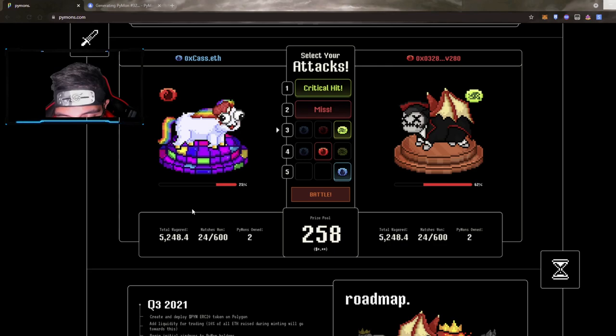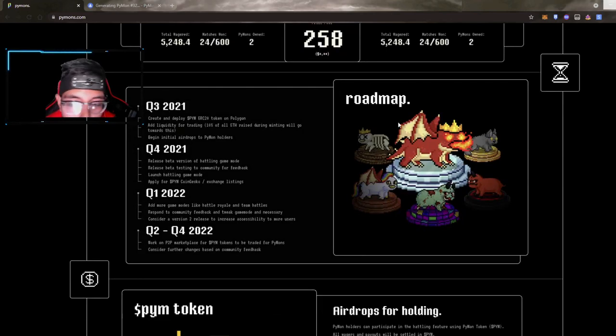You only need one Piemon to play, and they are selling for 0.025 ETH on Friday. The one being given away right now is a kind of special edition since nobody can mint until Friday. You pick a different ability — water, fire, or grass — and if you get a good one, that's a critical hit, which deals extra damage and defeats the opponent's Piemon.